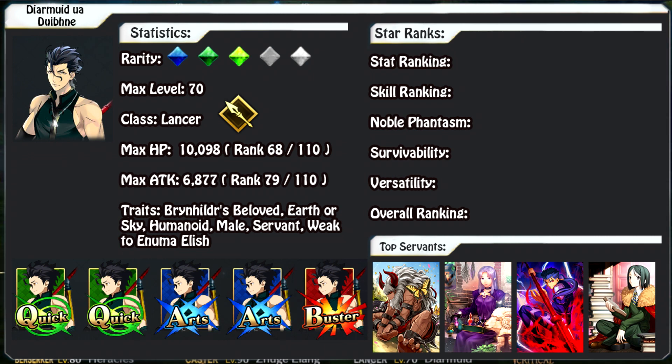Another good option is Waver. Waver finds his way on a lot of top servant setups, at least until Merlin comes out. He can help increase Dermid's defense and attack, and then increase the amount of critical damage he does while simultaneously charging his Noble Phantasm. Overall it's a very good combination of servants.